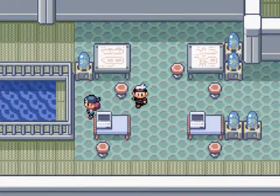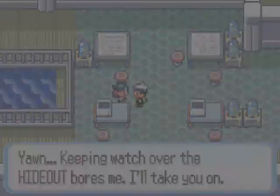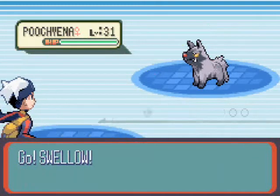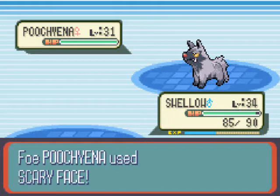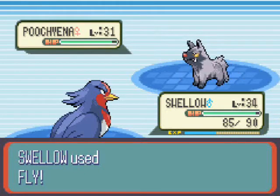I tried to get past this lady — I failed. She's going to take us on because she's bored of walking up and down the same line all the time. This lady is another grunt and she's going to have more Pokemon than we've seen before. In Pokemon Silver, all of the Team Rocket guys had Koffings, didn't they? So many Koffings — it was crazy. But in this one, they seem to all have Zubats and Poochyenas.